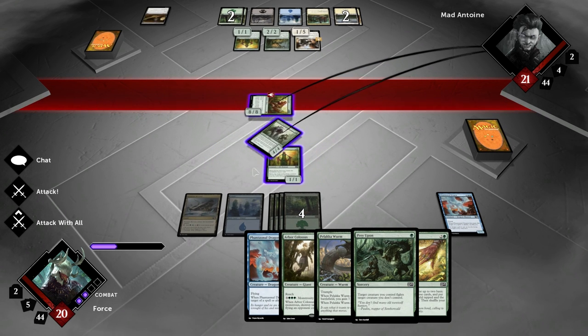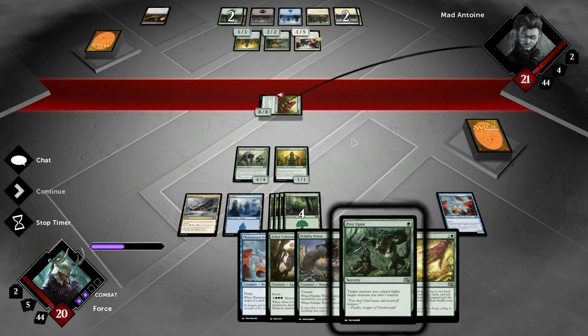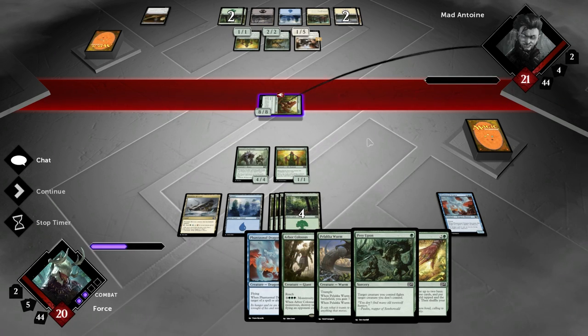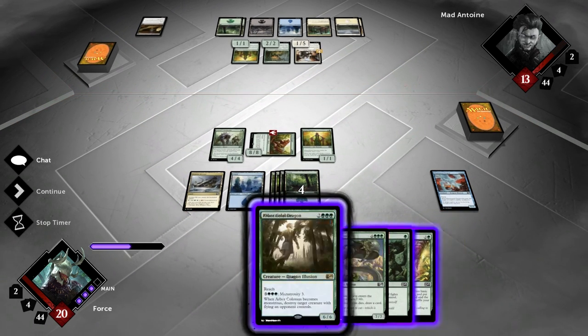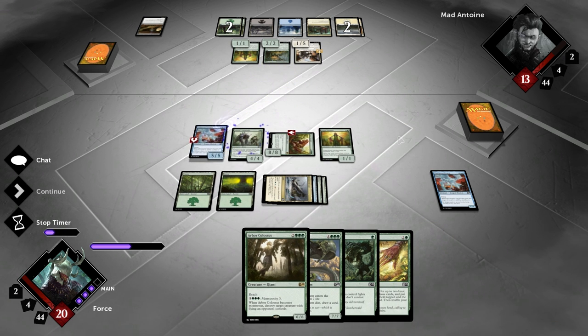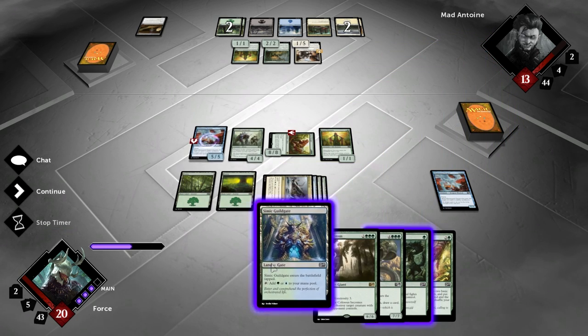He can kill this if I attack with it — it is entirely possible. He goes 1, 2, 3, 4. So I'm not going to attack with it. I don't want him to kill this because I want to be able to get that card draw. And then I will play a Phantasmal Dragon. This is going to give me the card draw off of him. Card draw — yes! We draw another land. This is going to let me play my Palakka Worm next turn.